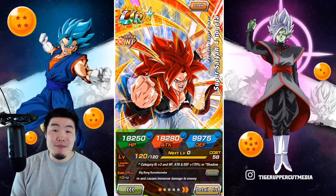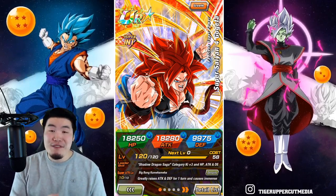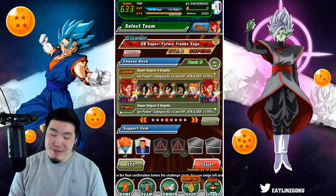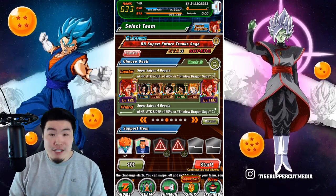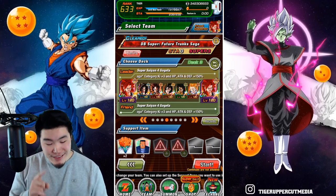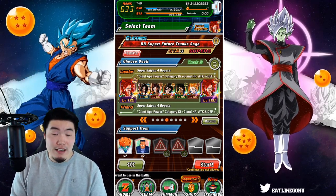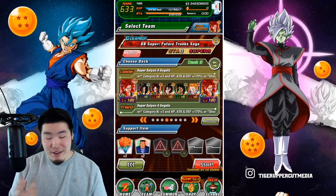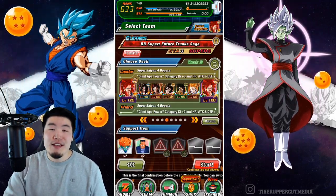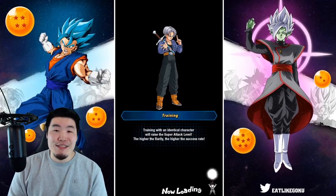Today we are going to be showcasing a team that I've been having a ton of fun with recently since the release of the INT Super Saiyan 4 Gogeta — and that team is the Giant Ape Power team. The lineup is: double Super Saiyan 4 Gogetas as leaders, LR Super Saiyan 4 Goku, LR Super Saiyan 4 Vegeta, Super Saiyan 4 Vegito, Super Saiyan 4 Broly, and the GT Super Saiyan 3 Goku as support. Let's jump in and get this run started.